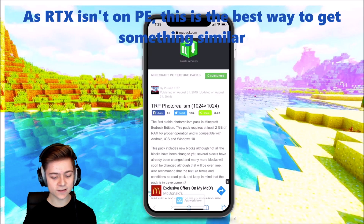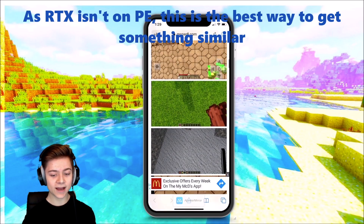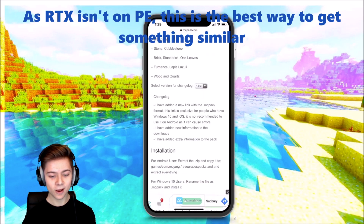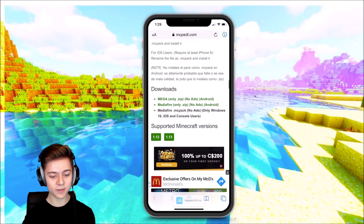All you guys have to do is scroll down to the bottom of the download website. As you guys can see, we got some crazy shaders — look at that, that is insane. Scroll down to the bottom and you'll find the download options.